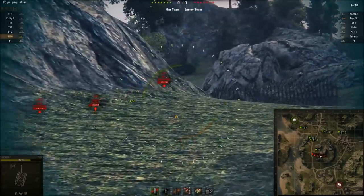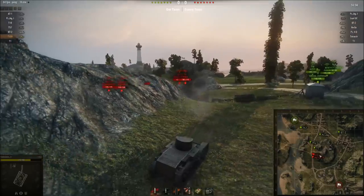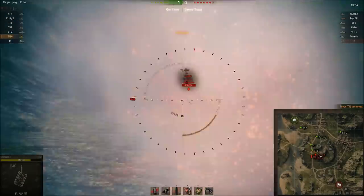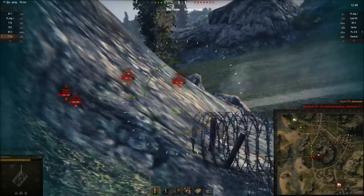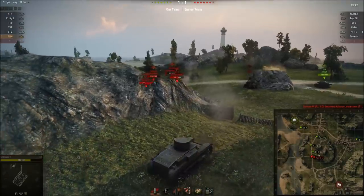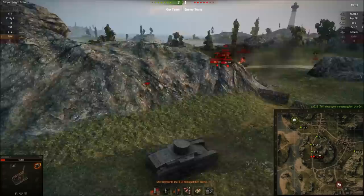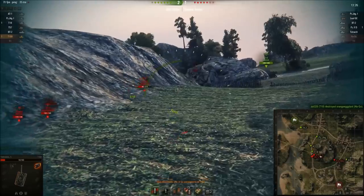I'm gonna have to key on that Tetrarch — he's a good player right there. Oh no, Cunningham. Oh, this thing's awesome! Panzer 2 D — D for dead, Panzer 2 dead is what you're gonna be. I love this thing, it's like an automatic shotgun tank — bam bam bam bam bam! Did I just take a lot of damage from that guy? I forgot that I have no armor. Gotta be more careful, gotta be sneaky.